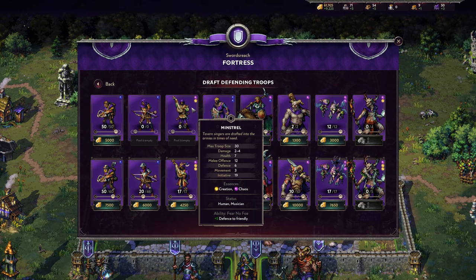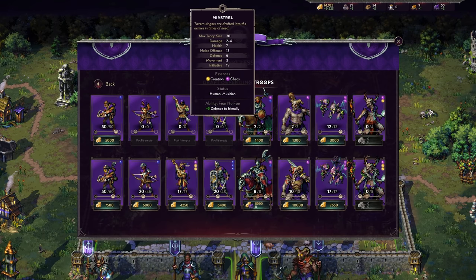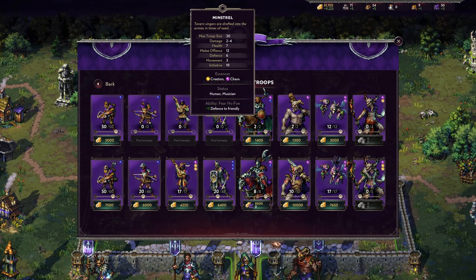Next up is the Minstrel, our musician unit. Don't sleep on them as an actual combatant — 12 melee offense is pretty solid for an initial unit. They do have a smaller defense at 6, but they can buff it with their ability Fear No Foe: plus 5 defense to all friendly units on the map. You can move 2 steps and then use the ability, squeezing it in with your normal movement.